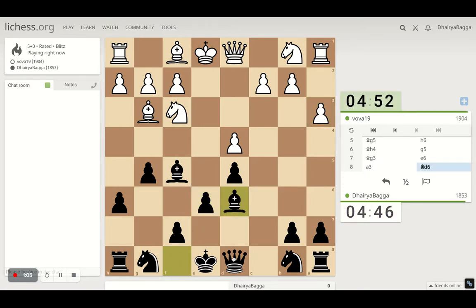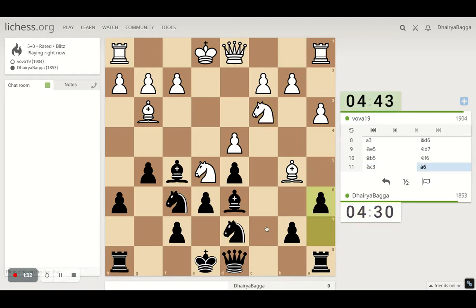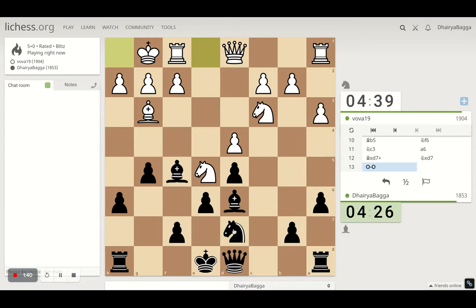Probably offer him a bishop exchange, which he denies — which we are okay with. Probably run knight to d7. He tries to pin the knight. We can just connect both the knights. So we are just doing normal development moves. He gets the knight, we try to kick the bishop away. Pawn to a6, so he has to take. He takes, we take back with the knight.